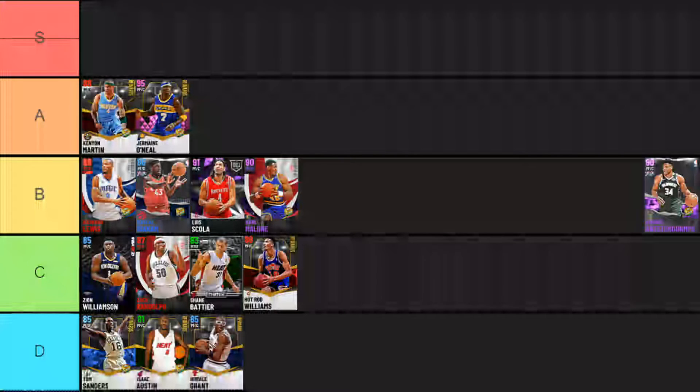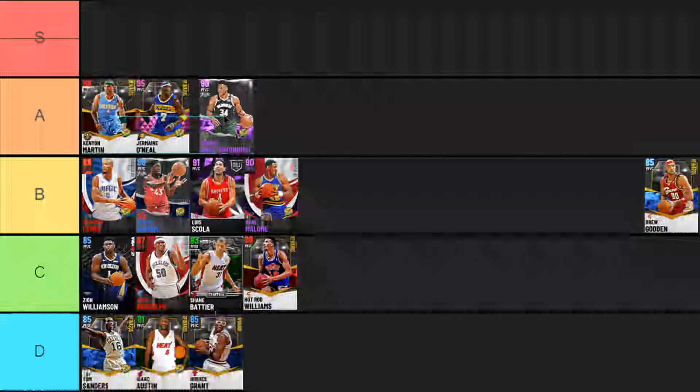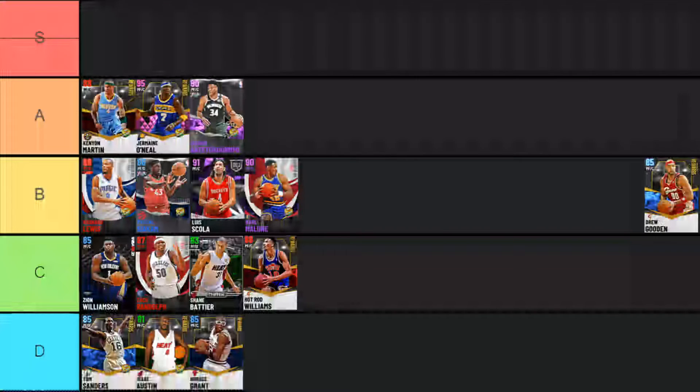Next up we have Giannis Antetokounmpo, who is honestly a pretty nice card. But for some reason I just wasn't feeling Giannis was as cheesy this year as in previous years — he was good but not break-the-game good. In the beginning of the year this Giannis was like one of the best in the game, but this year has a lot of cards that are very equal to him, and I think it has a lot to do with the lack of gold badges. He's really quick, his playmaking is decent, he can shoot the mid-range but can't really shoot the three, and his defense is good with silver clamps. I'm putting Giannis into A tier — he doesn't have what it takes for S tier right now.